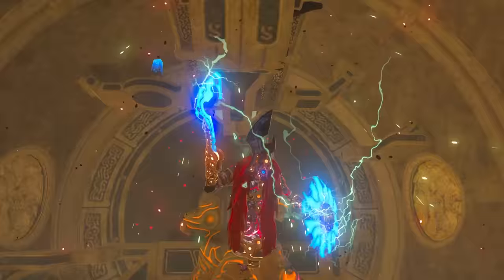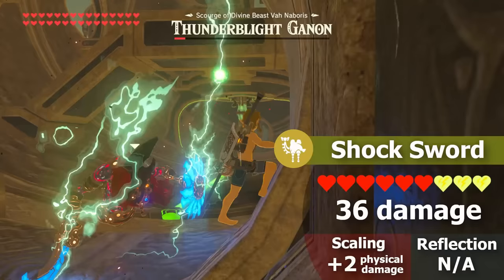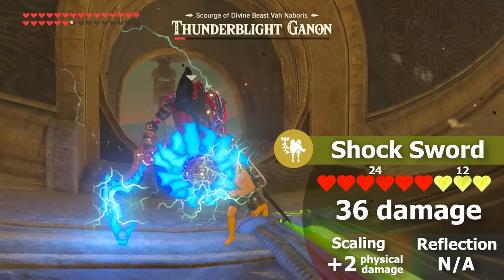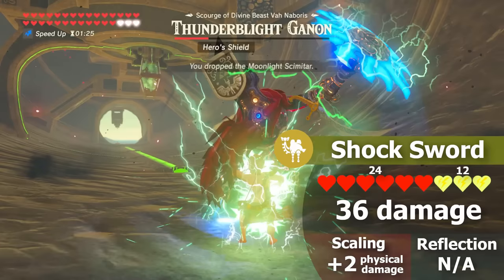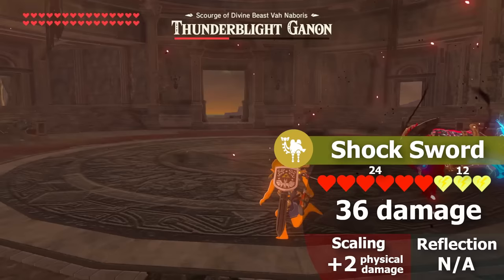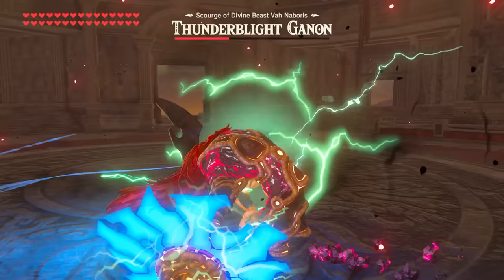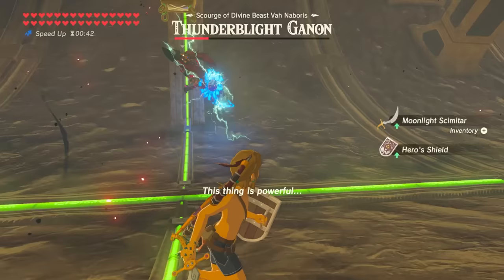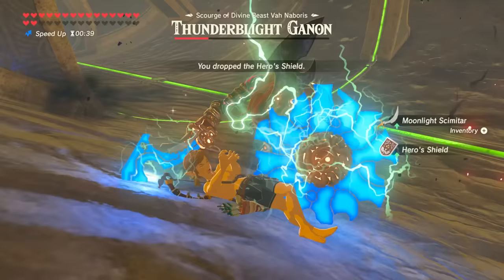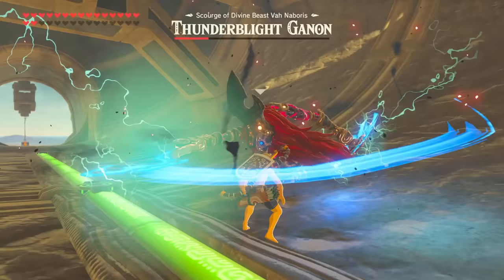Later in the fight, Thunder Blight imbues his swords with sparks, combining physical and elemental properties into one attack combo. If he swings at you, the sword's 24 damage and the shock's 12 damage combine to 36. This is better illustrated by his shield bash: first the 12 shock damage stuns the player, then the sword swipes for 24. The 24 damage sword swipe scales 2 per Blight, but the shock effect of the weapon does not scale at all, as it's considered a passive effect rather than a direct attack. When he rapidly flurries, players are stunned from the shock of the first swing and get hit a second time from physical damage.